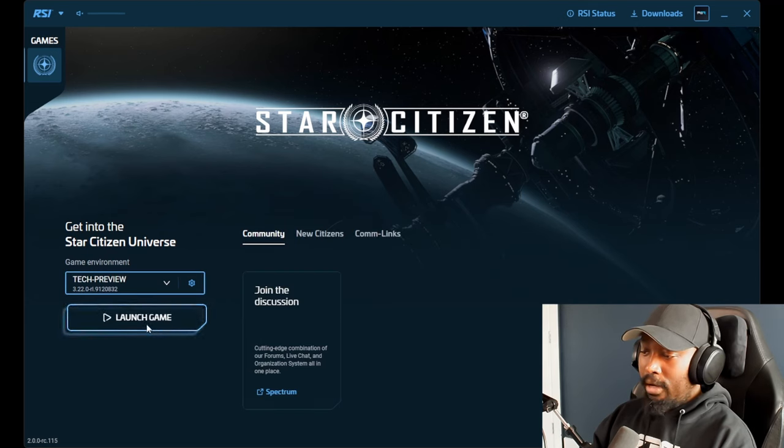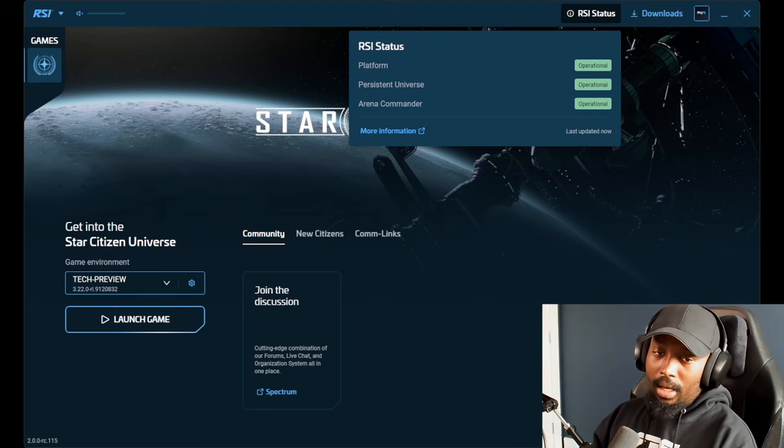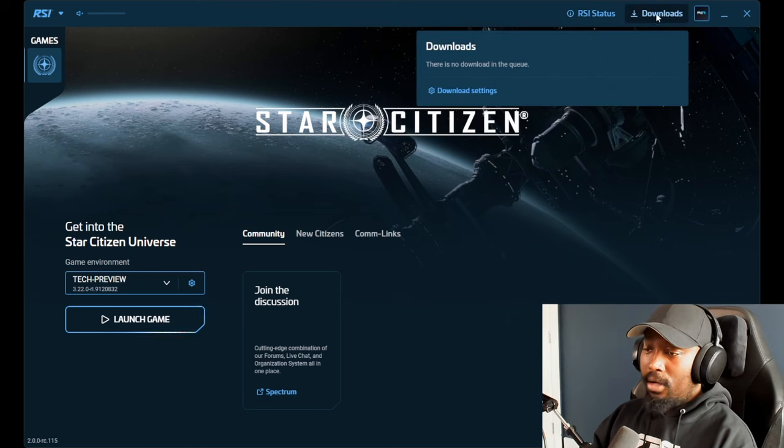The Install or Launch Game button is here based on your selected environment. They also added RSI Status — you can see the direct server status right here without going to the website. It shows the last updated time, and if you want more information you can click the link to go directly to the website.